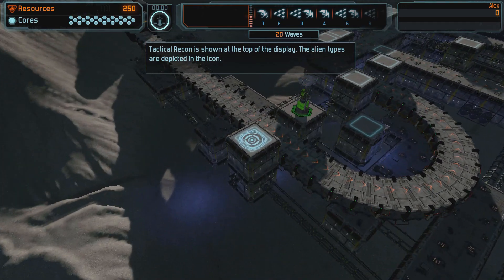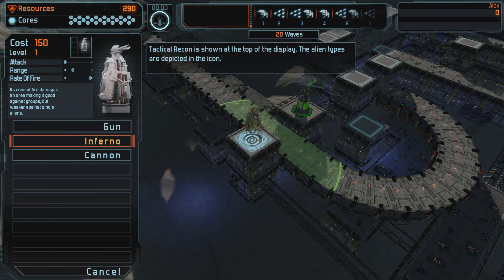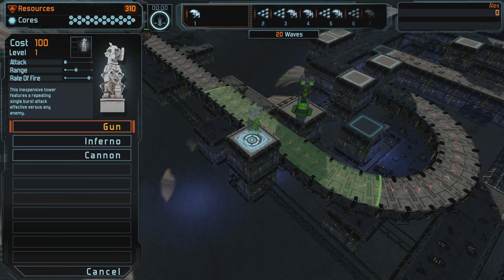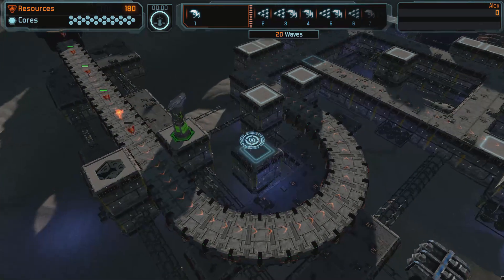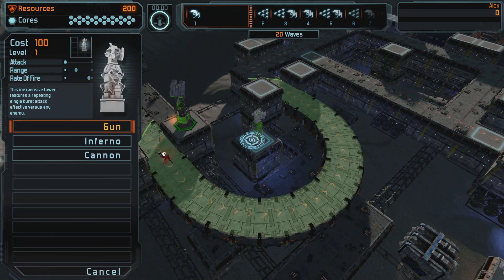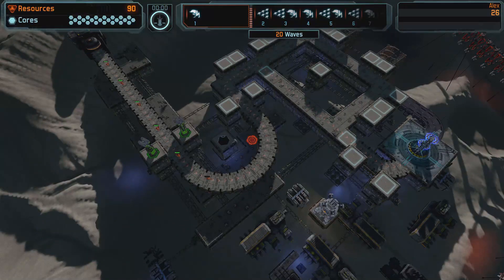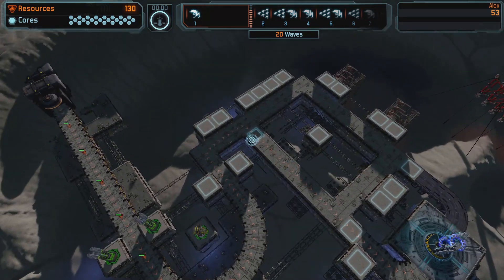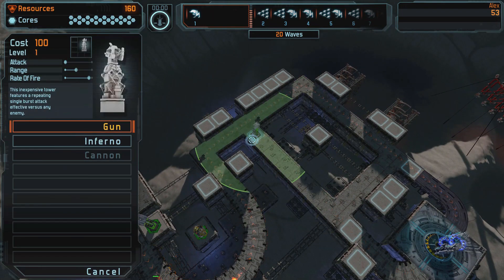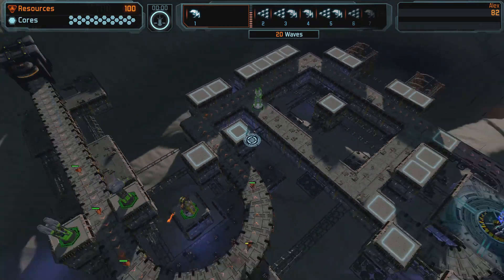The first thing I'm going to do is build some cannon towers. Cannon towers in my eyes are definitely the most effective, especially when they get upgraded. There are three types of towers we can build in this mission: a Gun, an Inferno, or a Cannon. A gun has a better rate of fire, but everything else is worse — the cannon is by far the best. We're going to put two cannons there, and then when we get the chance, put an inferno here. We also need to make sure we create as long a path as possible for the aliens.